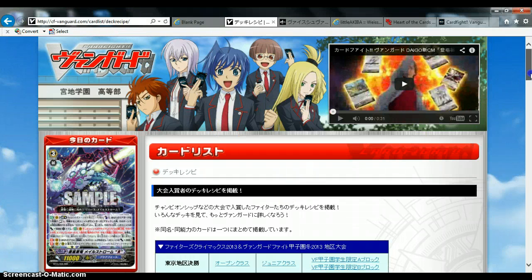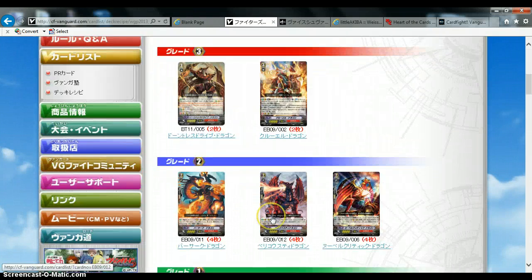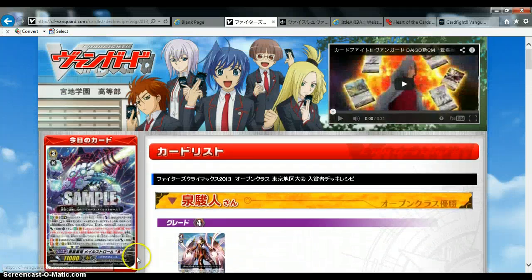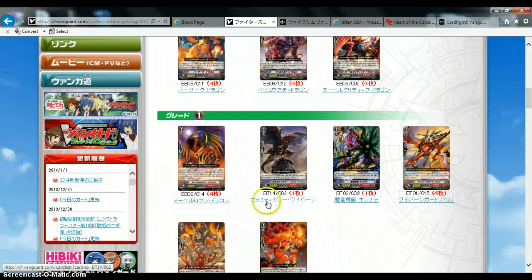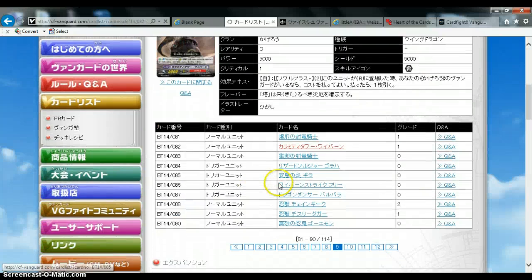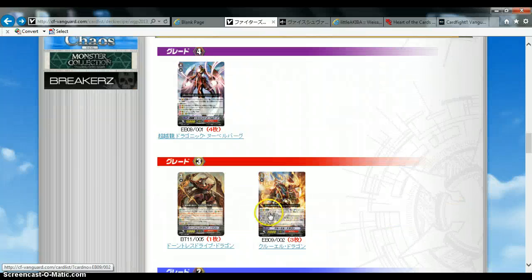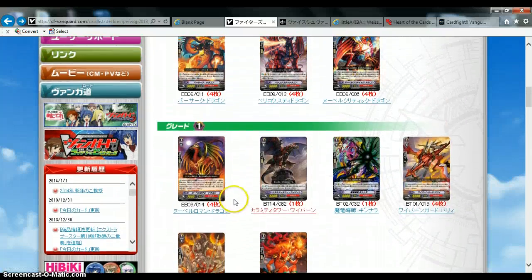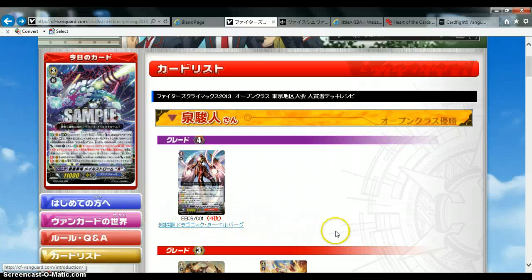This site is pretty cool. The Japanese one is a lot better than the English one because it gives better coverage. For example, this is the senior division in WGP 2013 in Tokyo, and it tells you first place, what they ran, exactly the numbers, and then the abilities. I'd rather have pictures than just names, because this way at least you see ratios and numbers. It's pretty cool and you get to see the box, so you can organize based on that.